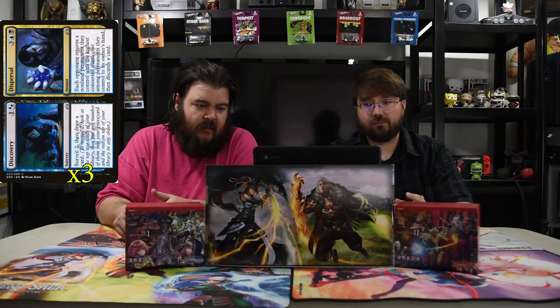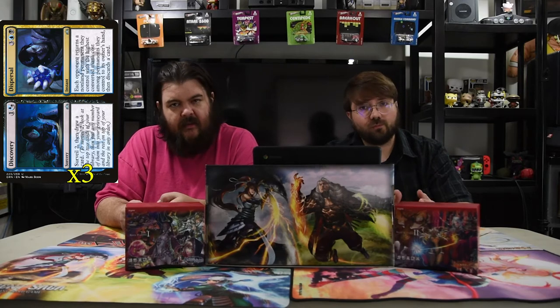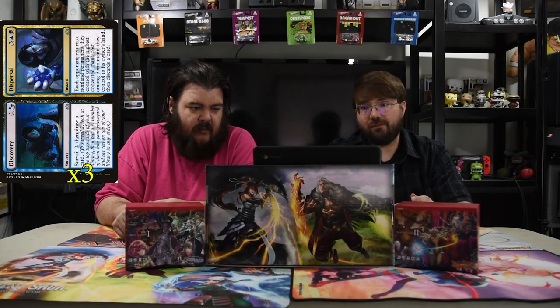The other one is Dispersal, which is blue-black and three for an instant. Each opponent returns a non-land permanent they control with the highest cost among permanents they control to their owner's hand, and then discards a card. So it bounces a permanent and makes them discard a card — or even if it's a pesky Planeswalker, it just gets it out of the way. Next is Heartless Act — one and a black instant. Destroy target creature with no counters, or remove up to three counters from target creature. Just a simple quick way to kill.